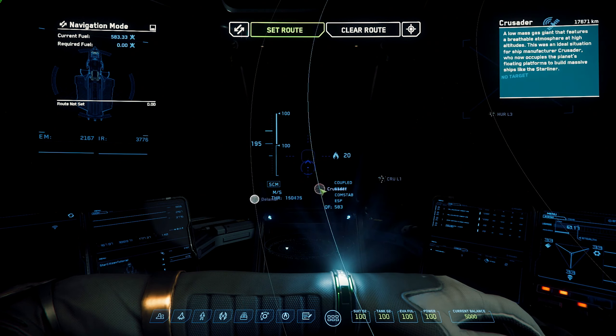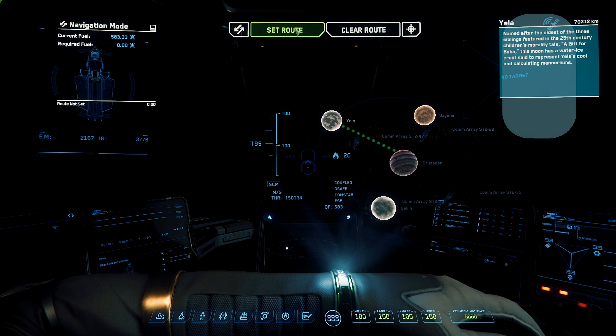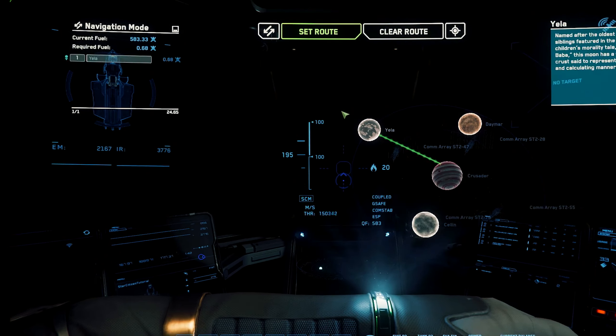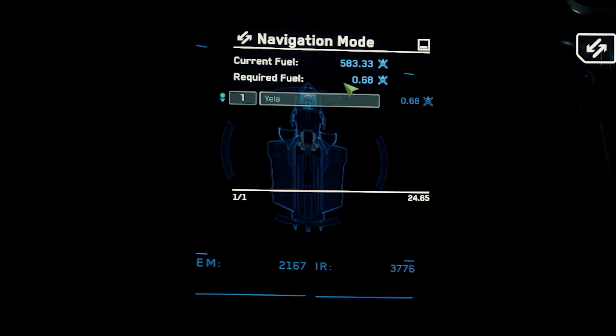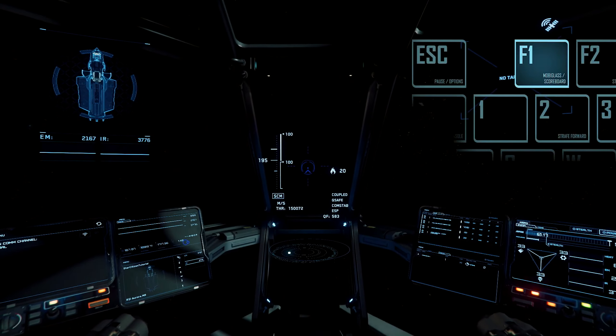First, click on Yella. You'll notice a path is generated on the star map from you to Yella. Click on Set Route to confirm your choice. Skyline will then let you know how much fuel is needed for the intended journey and how much you currently have in the tank. From here, go ahead and exit the MobiGlass by pressing F1 again.